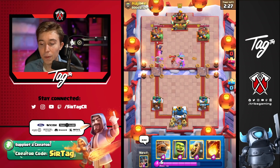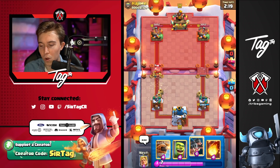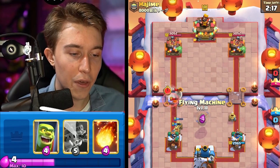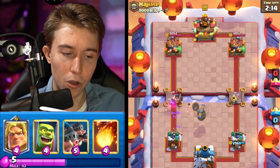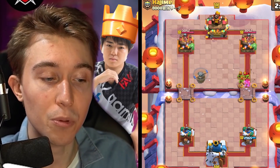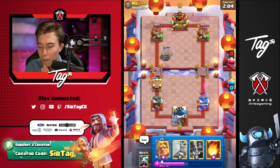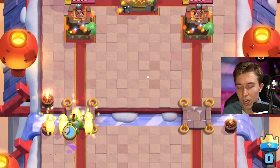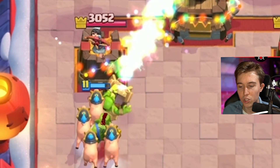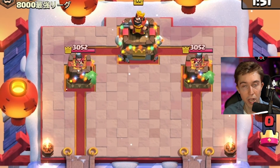I think it's going to be Hog Rider Rocket or Executioner Balloon. If you guys don't know Hajime, he's a pro player — one of the best players in the entire world. I'm going to Goblin Cage here — we're able to stop the Hog Rider. He's probably going to Tornado, so I want to go for Royal Hogs so he's not able to Tornado effectively to the King Tower. Even though it's not necessarily the cleanest play, it is the right decision.